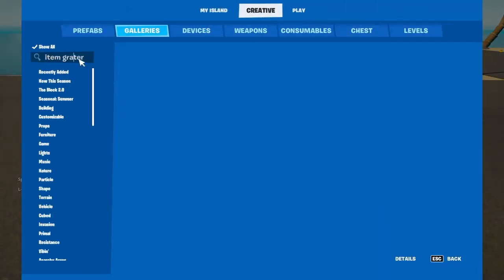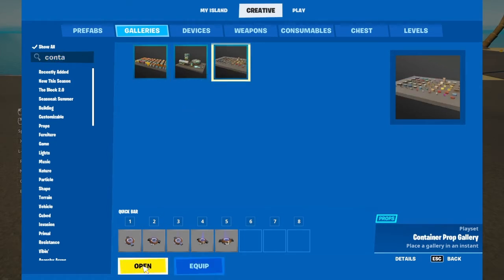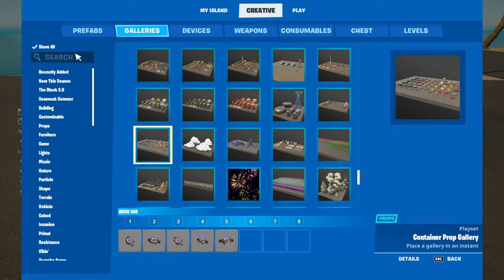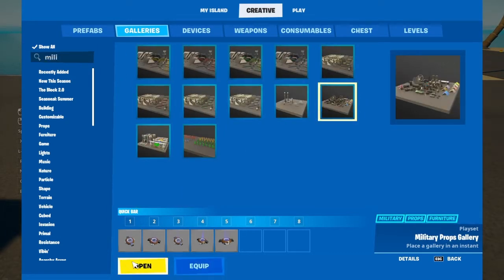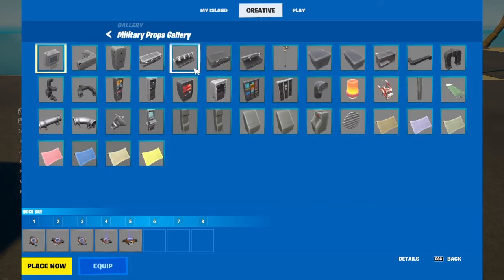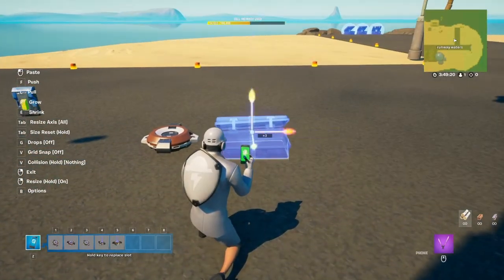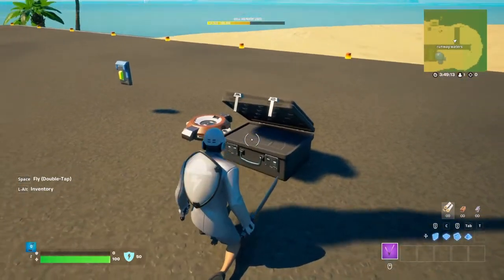Go to galleries — this is going to be the custom chest that you'll see. You can go to the container prop gallery, which has a whole bunch of containers. But personally, I kind of like the military prop gallery. Go into the military props gallery and I like this one or this one — I like them open. I grab this one and just kind of resize it. You can even see the weapon that's supposed to be in there.